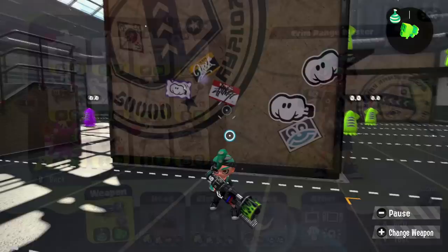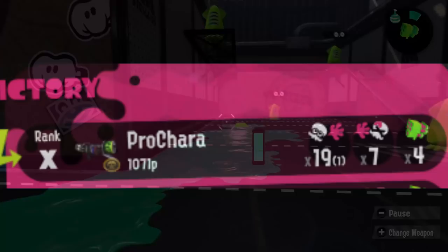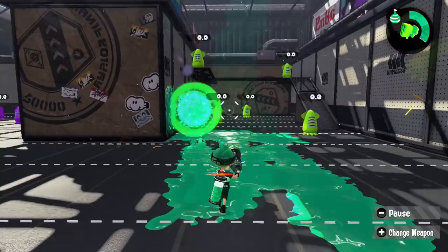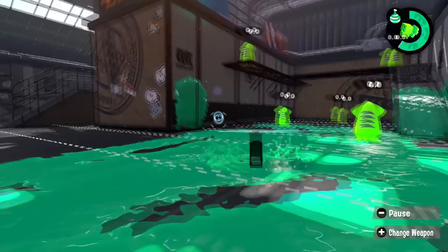Let's start with a simple one: Range Blaster. This weapon has two main strengths — the ability to poke around corners and get kills with its one-shot direct, making this a kill-orientated weapon. However, it has some major downsides. The weapon is very slow and immobile, meaning it relies a lot on map control since it struggles to move on its own, and the weapon doesn't provide a lot of paint, meaning you're having both a lower special output and less turfing power.